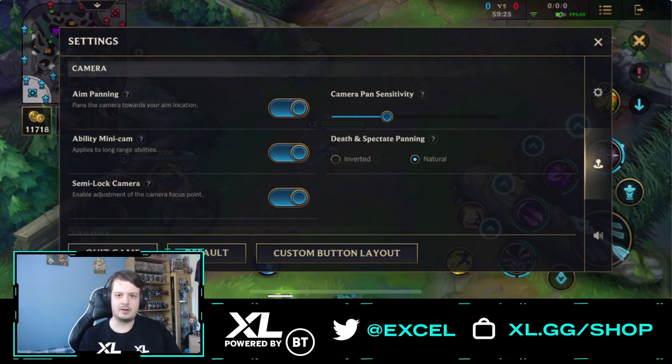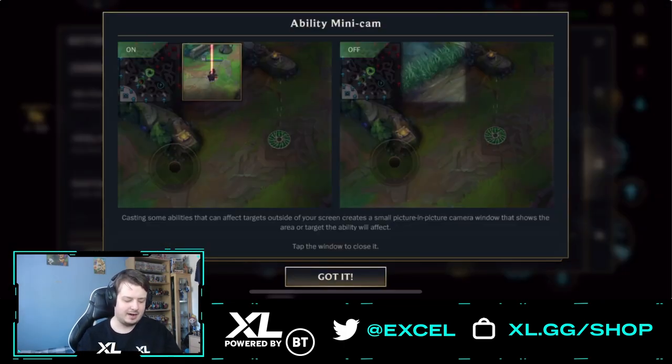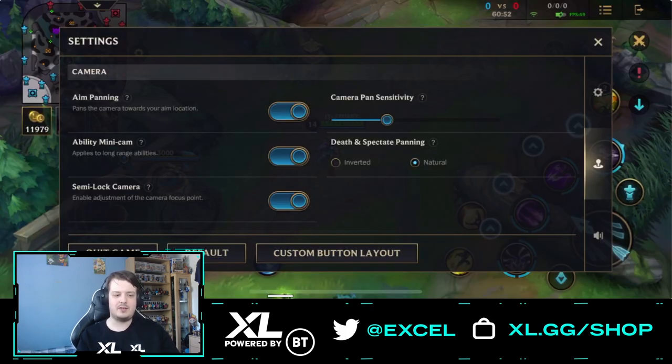Next we have the ability minicam, which is really important to turn on, especially on champions like Ziggs. When you fire your ultimate in a direction, you don't always know the result — but the ability minicam places a small camera view above where your ultimate lands, so you can see whether you damaged an enemy, killed one, or if they're low enough to flash in and finish them.